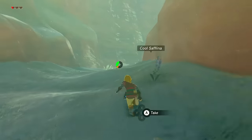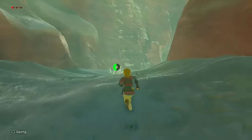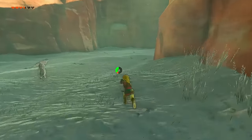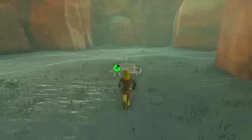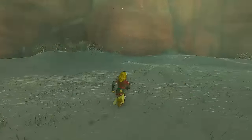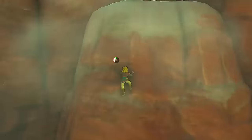West of here in a little cove of the Vitorza Snowfield, there used to be a Boko camp inside another giant skull. This skull has been completely removed, but there's a single rock where it once was. And a Korok feels safe enough to live under another rock behind here.